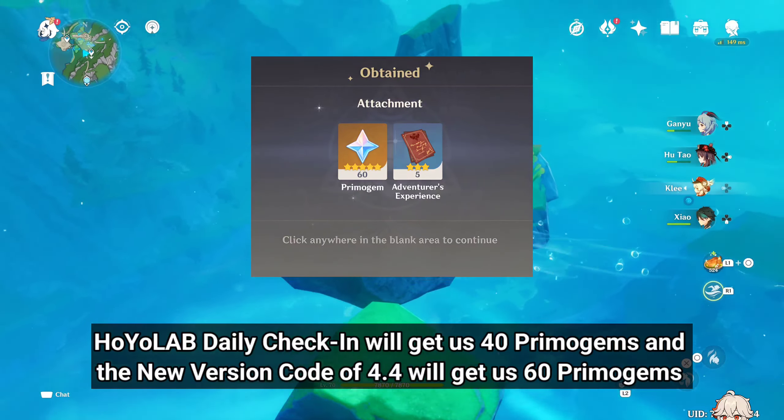On January 10th we will get the Dance of Resolute Will event, and after completing this event we will get 420 Primogems. The event called the Arataki Blazing Armor Beetle Battle Boot Camp will release on January 17th, and it will get us another 420 Primogems.